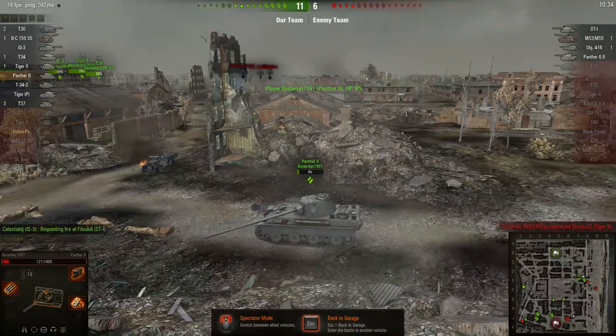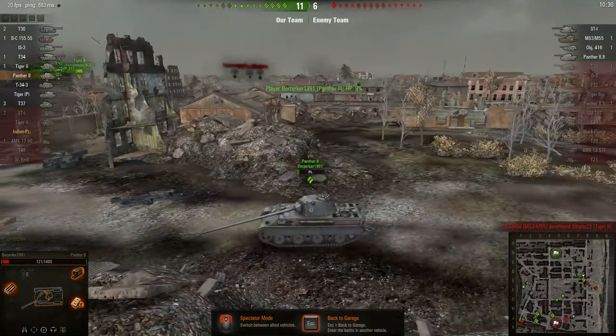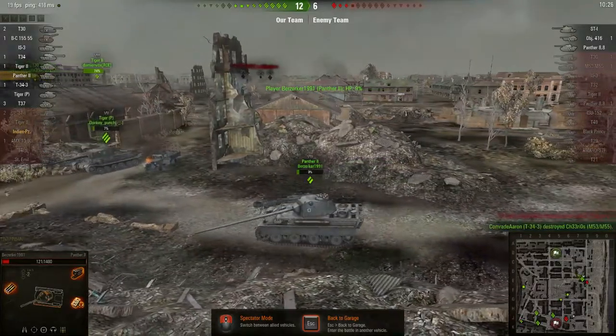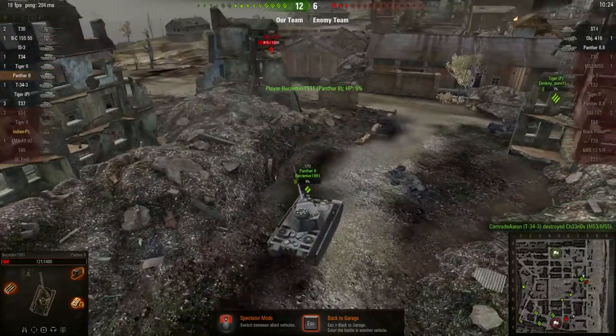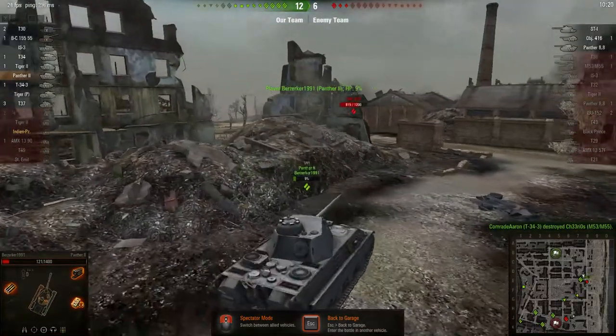We can look at this Panther 2, which is similar to the Indian Panzer. They're not identical — the Indian Panzer is actually more like a low, like a small version of a low. But this is another one of the medium tanks that comes from the German line, also a tier 8.